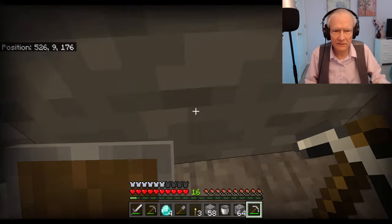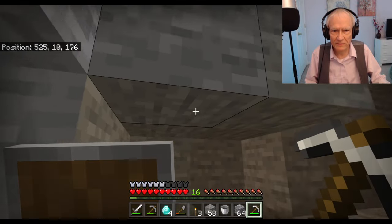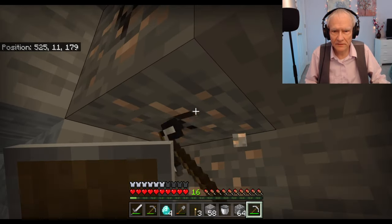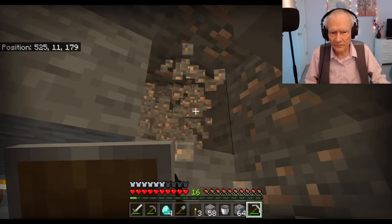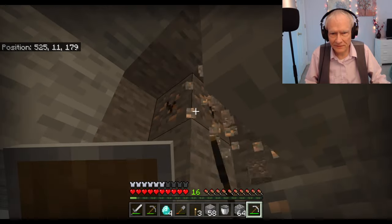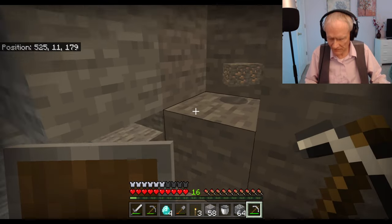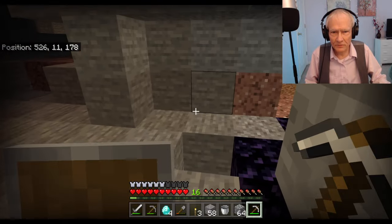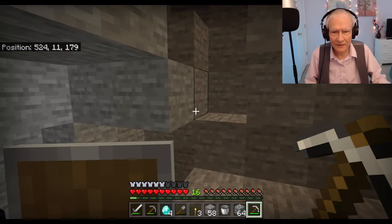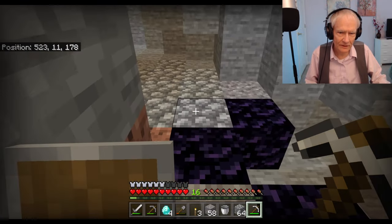Let's grab this quickly. That's good. Let me take this iron over here. Oh, this is so wonderful. I don't want to fall in the lava now after I've done so well here. I guess that's all the iron. Now I've got to get some of this obsidian.